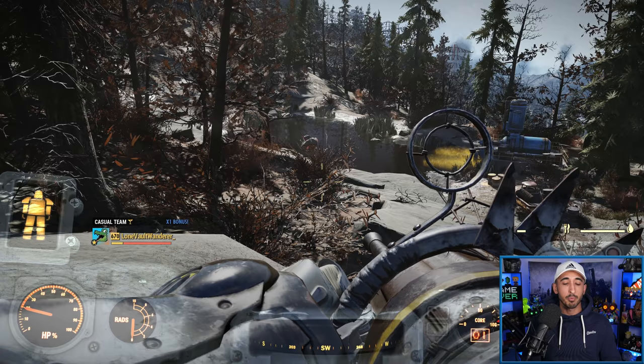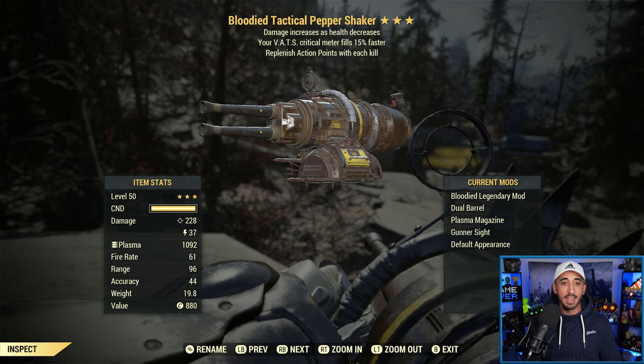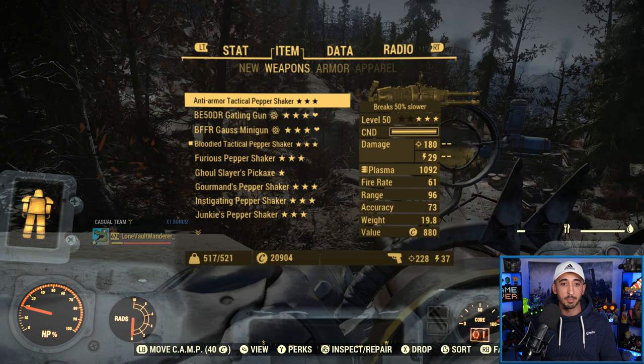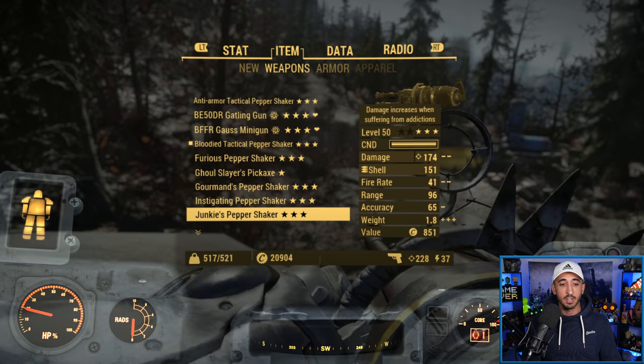First up, let's showcase this build. I actually have a few Pepper Shakers to show off today. The main one I'll be using is a bloodied one because I am a bloodied build — this one is not the best bloodied roll out there, but it's just enough to showcase the potential of this gun. I also have an anti-armor one for full health builds or low health builds that want to use anti-armor against boss enemies in particular, and I have a junkies version as well, which is obviously not as good as bloodied.